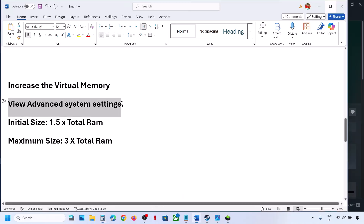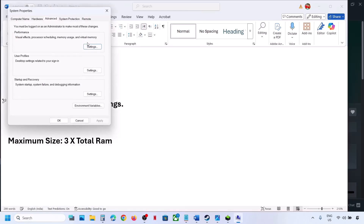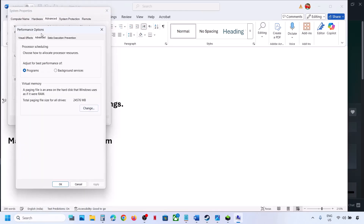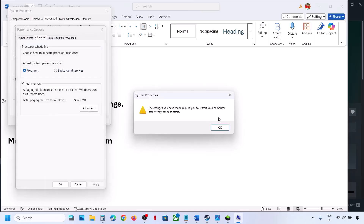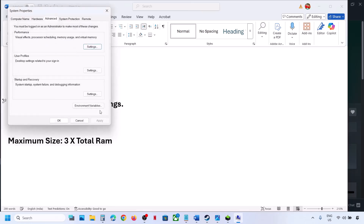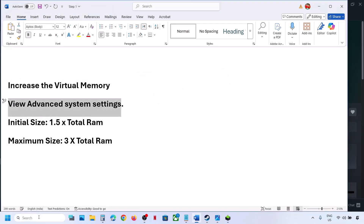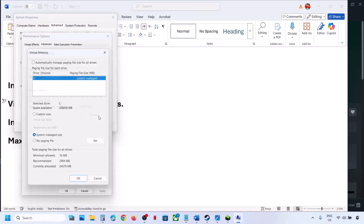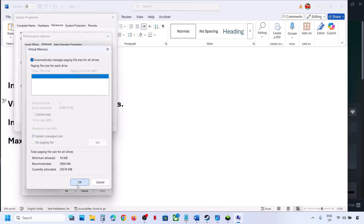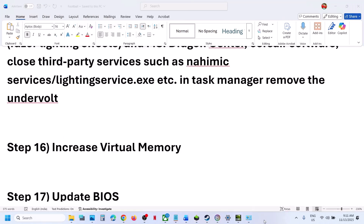Relaunch the game and check. If that doesn't work, go back to View Advanced System Settings > Settings > Advanced > Change, and this time select 'System Managed Size', click Set, then OK. Restart your computer and check. To revert to default, go back and re-check the automatic box, then hit Apply and OK.